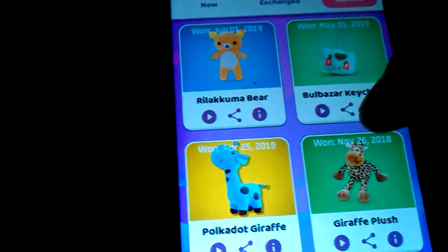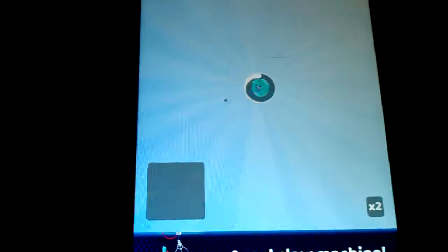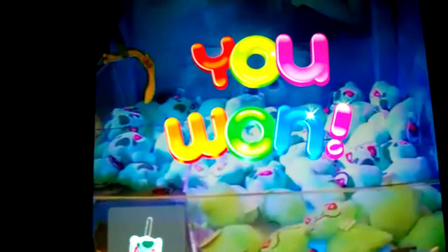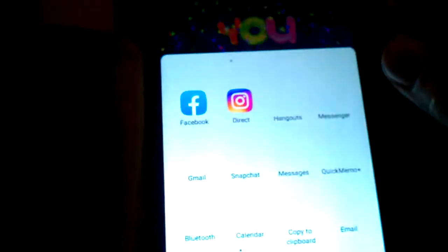Let's take a look at the Bulbasaur keychain. I like this claw here. Let's look at the scoops. This is a non-VIP machine. And then you will see the 2-in-1, which has gone wrong.